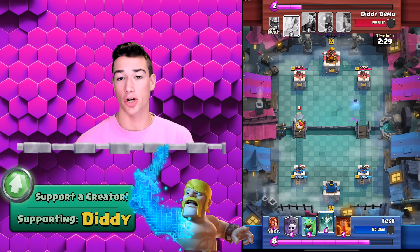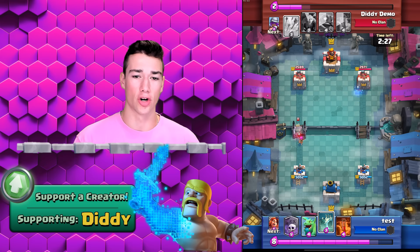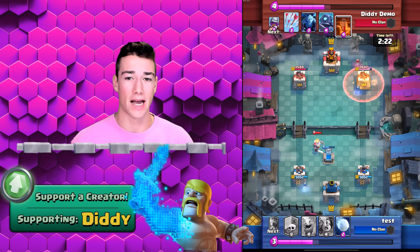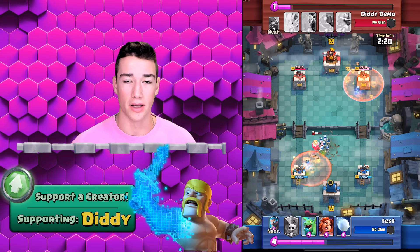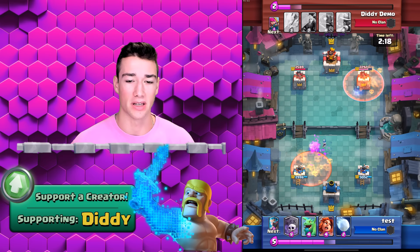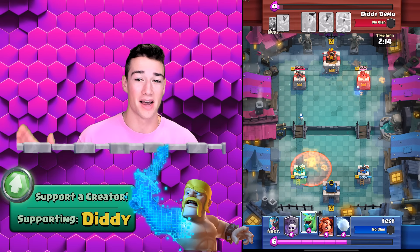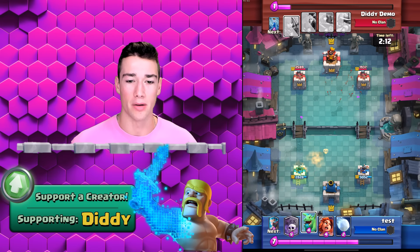We're going to let our bats chill, just work some defense, and make sure we have everything we need to eventually get some Graveyards on the tower. Graveyard is going to be really good in this challenge, especially with something tanking. You guys know that when you're using Graveyard, you need something tanking for it. Right there on the right side, they have to use arrows on that one bat.